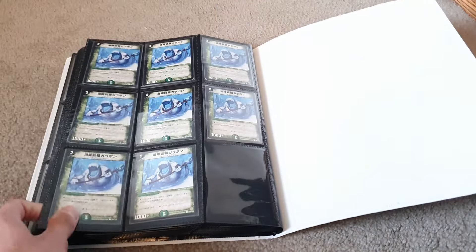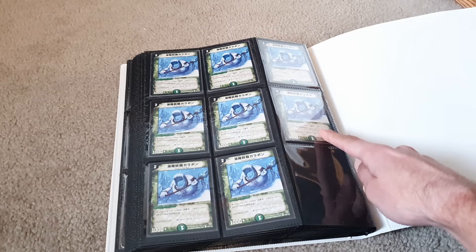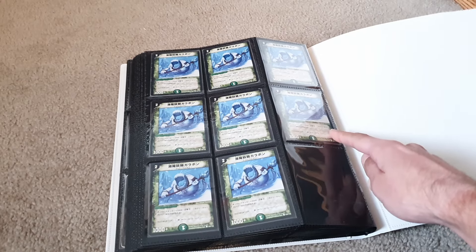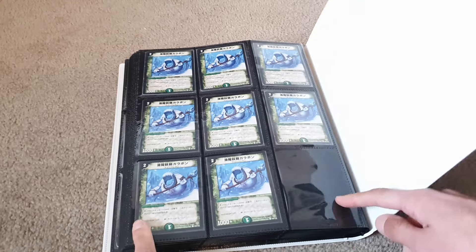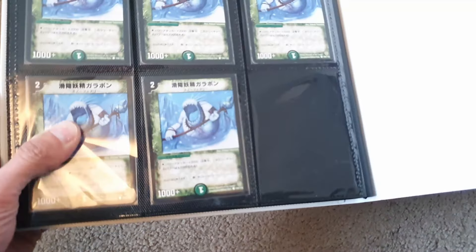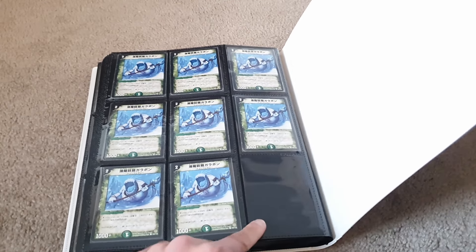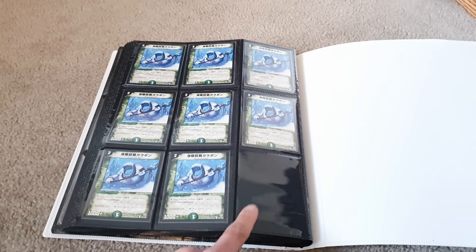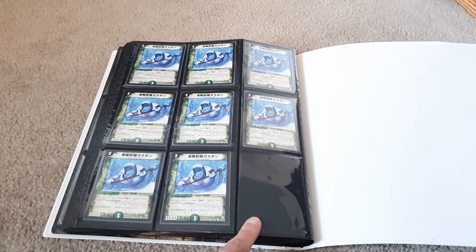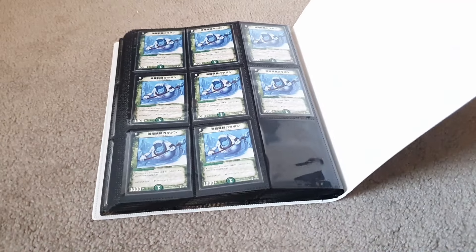It looks like we are turning to the last page of the binder. Right here we do have a Kakoyose Garobon — pretty cool card — and over here we do have a... wait a minute. There... what? There's an — oh no. Somebody stole this card. Where is it? There should be a card here — if I remember correctly this was a Garobon the Glider. If somebody broke into my bank — oh my god. I'm calling the police right now.